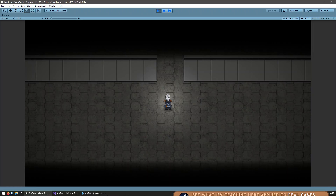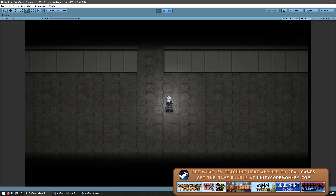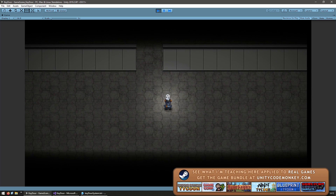Okay, here I am in our starting scene. All I have is a player character that I can move around. Now let's begin by making the key object.